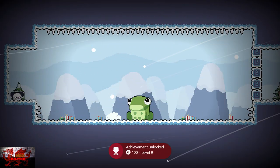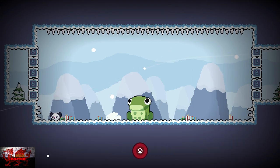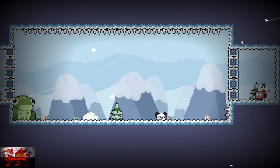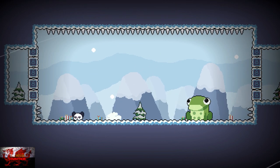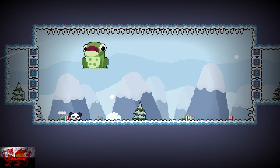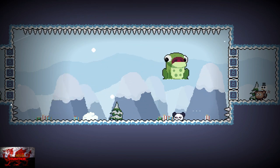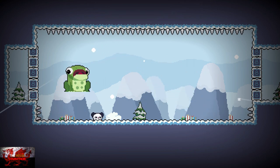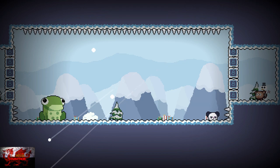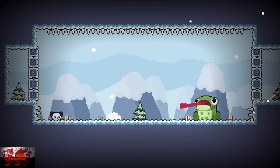Level ten is the last boss to complete for full completion, and again it is very easy. The frog's gonna stick his tongue out at you — as soon as he does that, jump up. He'll hit the spikes, then immediately move to the right. Do the same thing again — as soon as he hits the spikes, jump up and immediately go to the left. This is all you'll be doing to kill the frog; the spikes keep killing him. As soon as you hit the spikes, jump up and start moving in the opposite direction. It does take a few hits to go down.